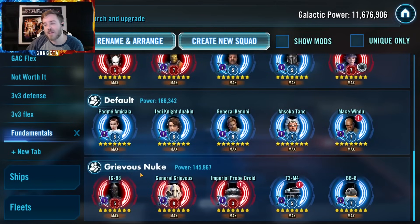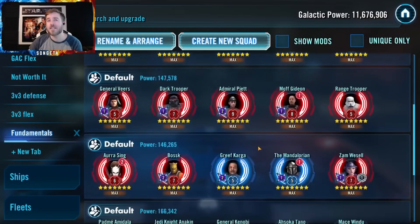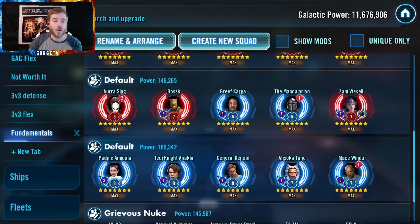There's also the Grievous Nuke team — an oldie not used much anymore, mainly for terrible banner scenarios or if you're desperate. Use IG-88 lead with a bunch of droids that are basically there to die: B2M4, Imperial Probe Droid, and the indispensable BB-8, which gives a lot of turn meter to the team. You want Grievous taking a lot of turns as the others die — using Skittering Horror and taking out people one at a time. Only works with a pretty strong Grievous; the rest of the team can be low gear since they want to die.